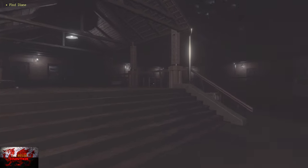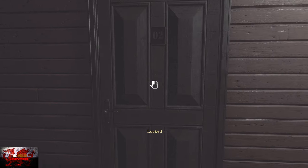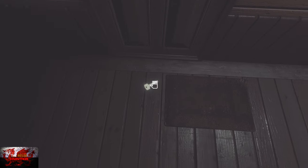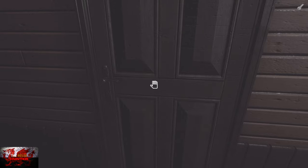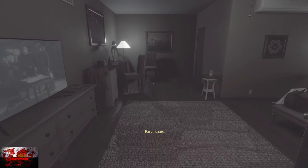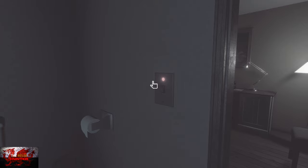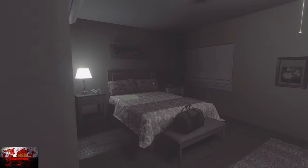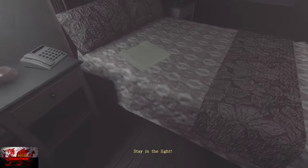Turn around and head up these steps. You can press the left trigger to run - he runs genuinely like he's crapped himself, but we've got to get to places. At door number two, press A to lift the mat and find the key underneath, then press A again on the door. Go in, turn to the right slightly and turn on the light, then answer the phone and you'll get the 'Stay in the light' prompt.